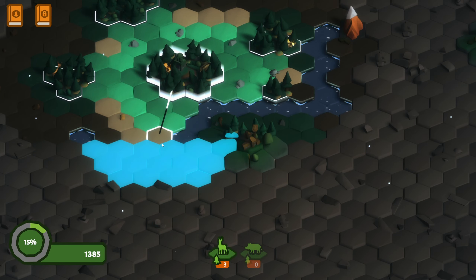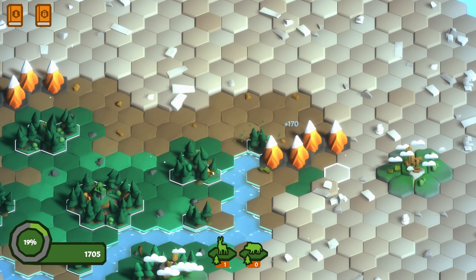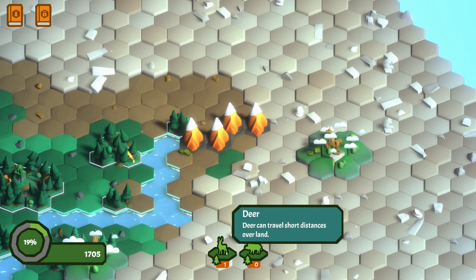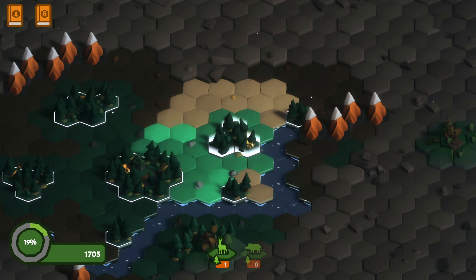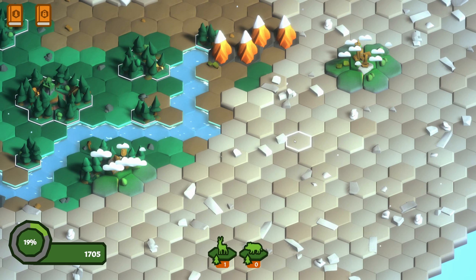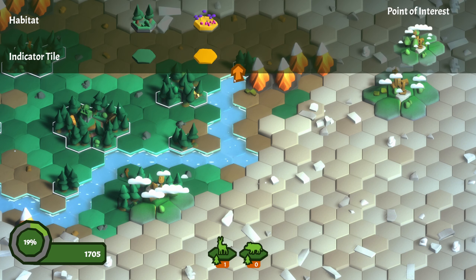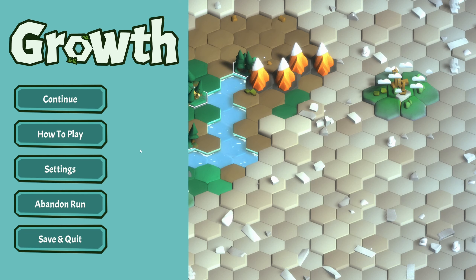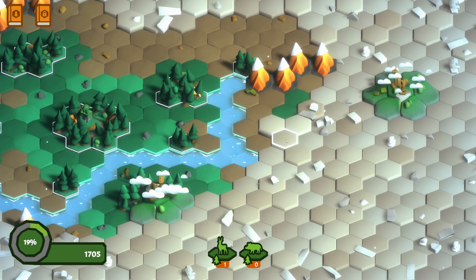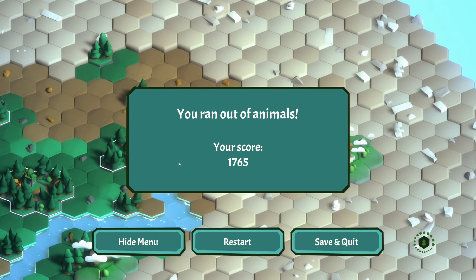I honestly don't know if I can do anything with that. I can't. I honestly think we need to restart the level because I messed up. Yeah, I don't actually think I can do anything with the deer. Okay, so yeah, I was right - let's restart. Woo.